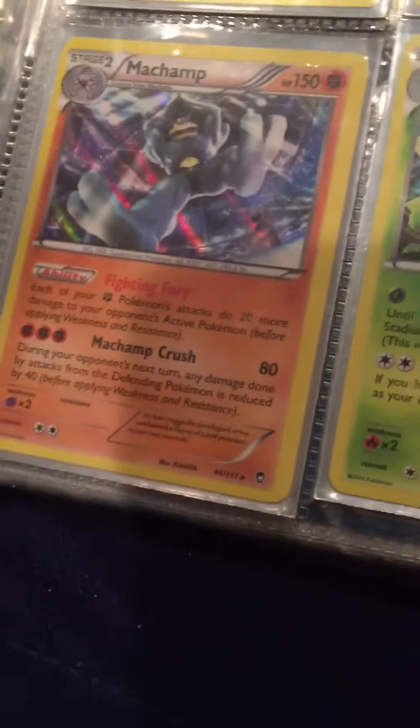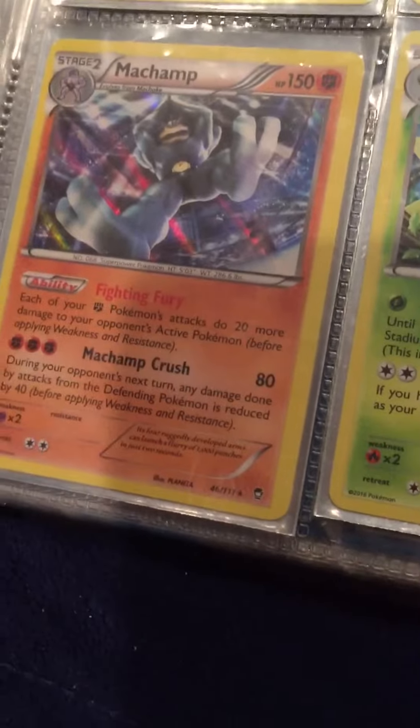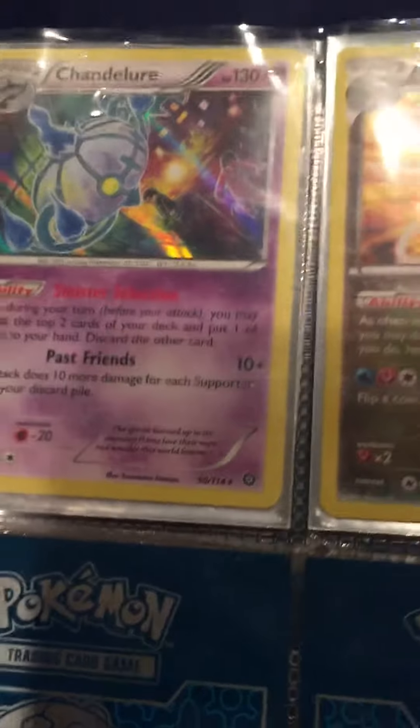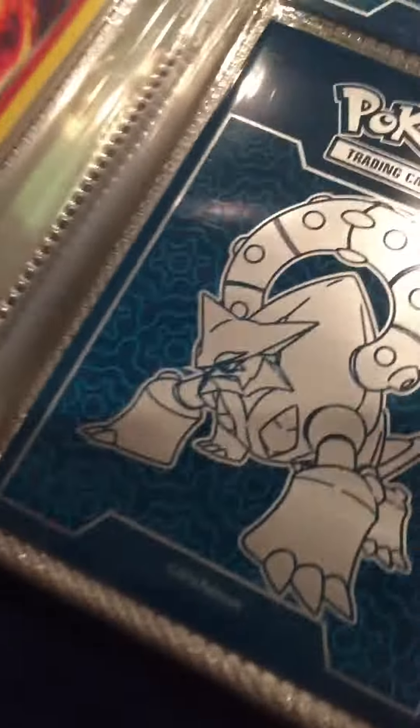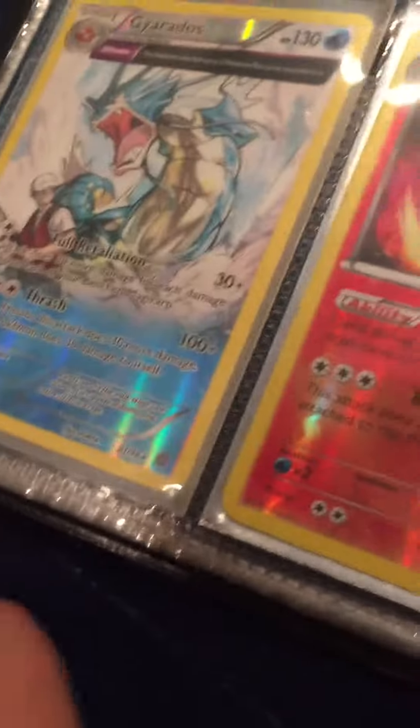An Infernape, Swampert, Machamp, Machamp, Shiftry holo, Chandelure, Lugia holo, Goodra holo, Delphox and a Full Art Gyarados.